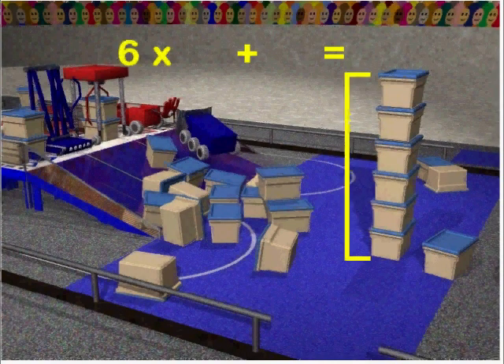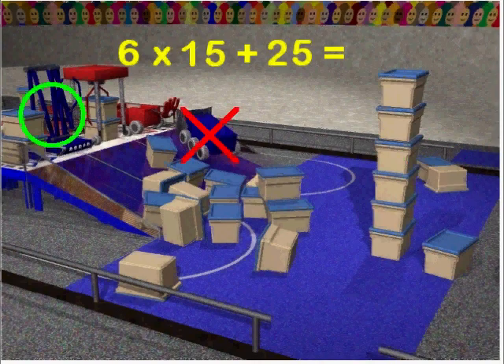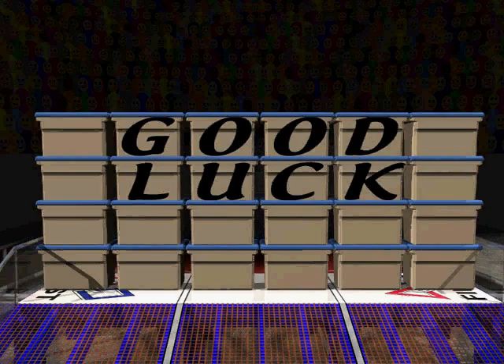Scores are calculated at the end of the match. The tallest stack, measured in containers, forms the multiplier stack. Every additional container in the scoring zone forms the score baseline. In addition, a 25 point bonus per robot is given to the alliance for every robot at the top of the ramp at the end of the match. In this example, the Red Alliance wins with a score of 120 to 115. Good luck and we'll see you at the competition!